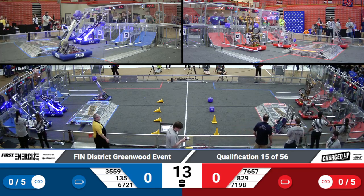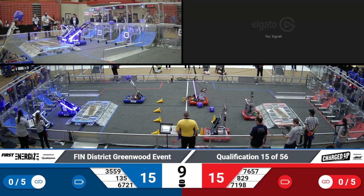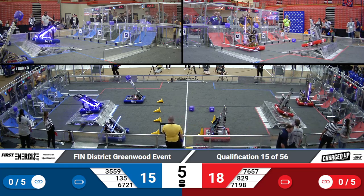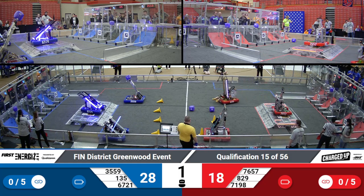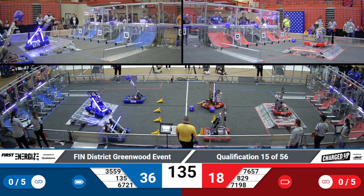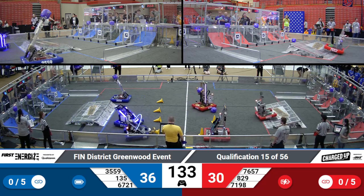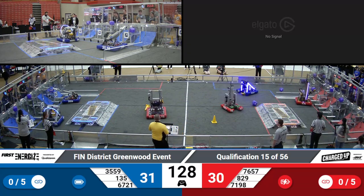Here we go with another exciting Charged Up presented by Haas Adventure. Six robots all moving on both alliances. Teams 67-21, the Trailblazers, trying to dock and engage on the Red Alliance. 76-57 able to dock and engage. Coming out of Autonomous, two cubes placed up top for the Blue Alliance, and the same over on the Red Alliance.